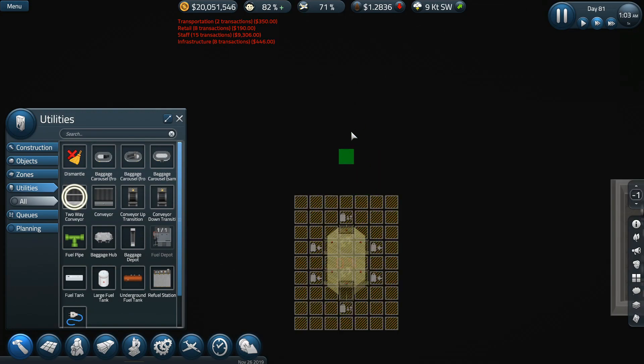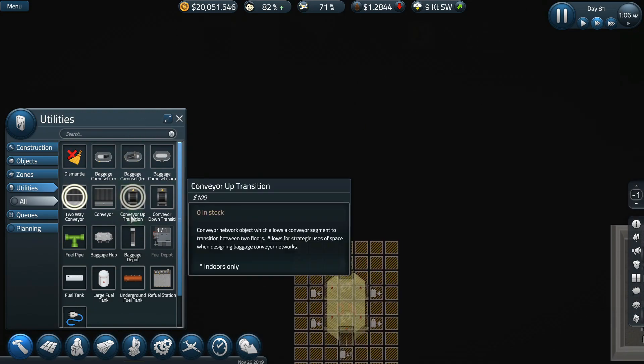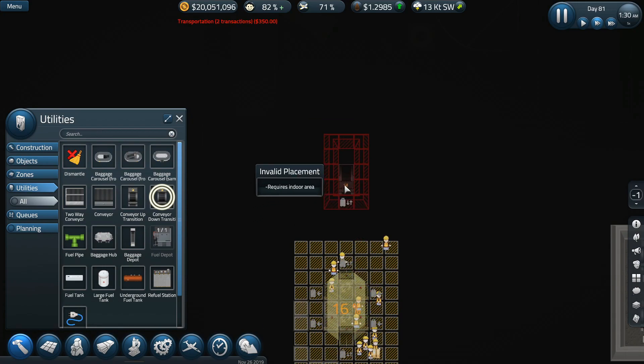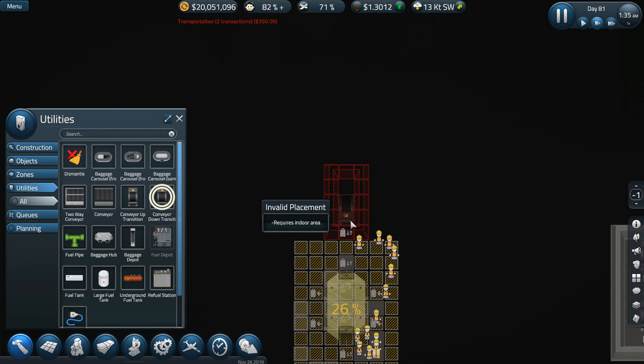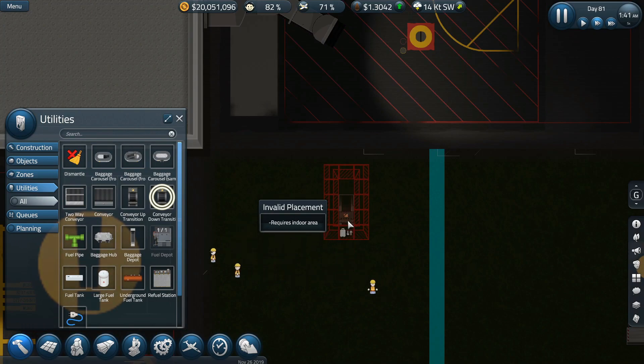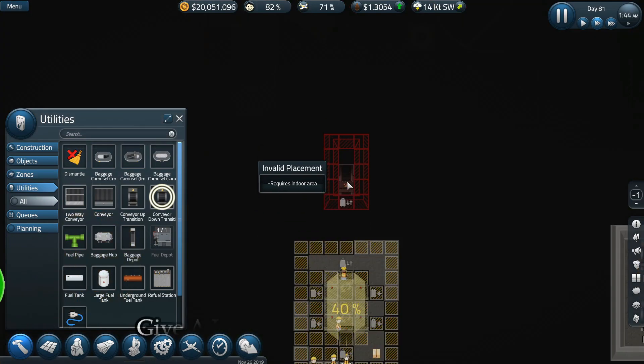I'm going to take a conveyor transition down. For some reason — I think they fixed this on the edge branch but haven't fixed it here yet — I can't place this with the foundation around it because there's no indoor area to place it in, even though I should be able to. So I need a five by three area of construction foundation.